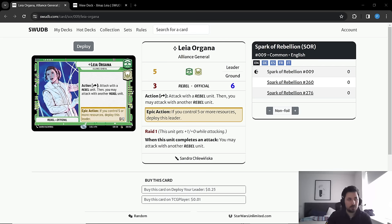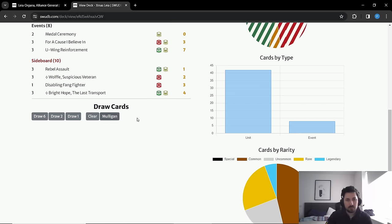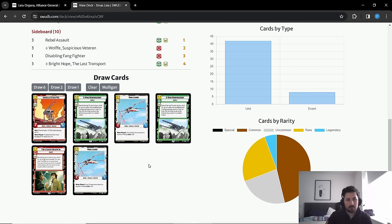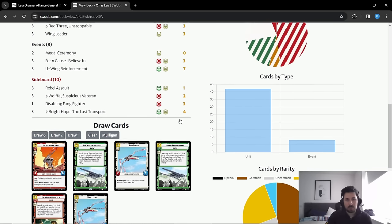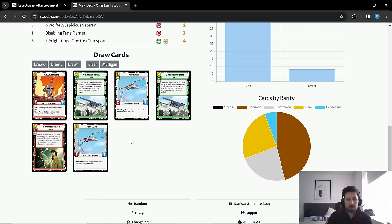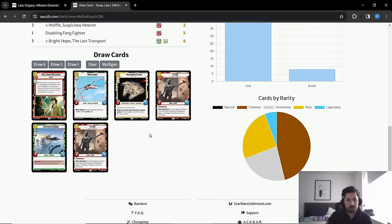Now that we've reviewed the sideboard plan, let's go into mulligans. First example is an awful hand with no turn one play. The deck is really stable in terms of turn one plays — we have 12 two-drops and multiple one-drops. You can mulligan this very confidently. The next hand drawn also has no two-drops — very unfortunate. You can still win a game with a hand like this. Double K2SO and For a Cause I Believe In is a lot of reach, so very dangerous.